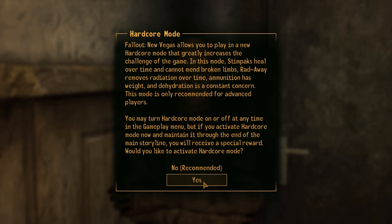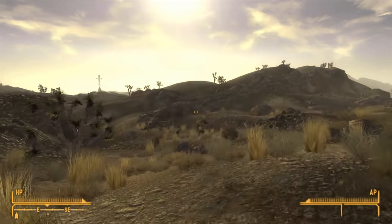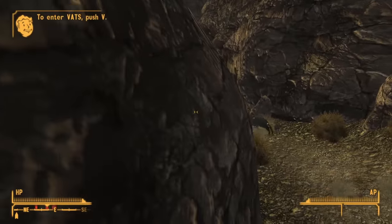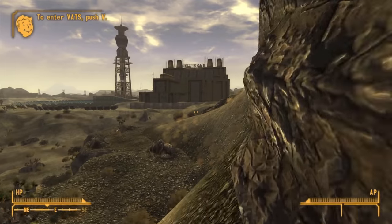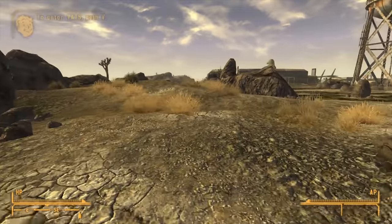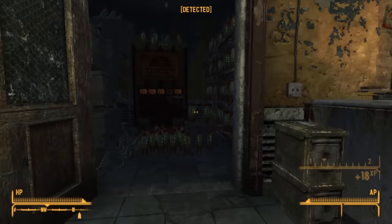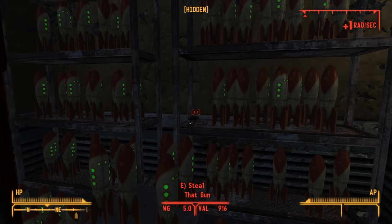With all that taken care of, we leave Doc Mitchell's house and start our adventure. Our first priority is getting our weapon of choice, so we head straight out of Goodsprings and towards Hidden Valley, navigating through to avoid the giant rad scorpion. We pop out near Helios 1 and Novak is just south of us. Once there we see the big green dinosaur, go inside, walk past Cliff, pick the very easy locked door, and loot That Gun off the shelf.